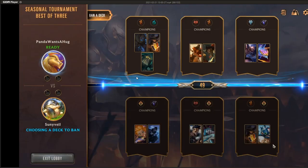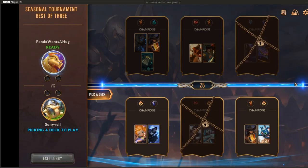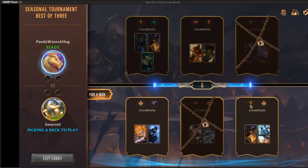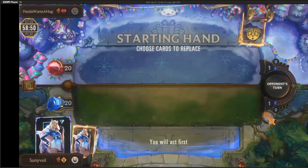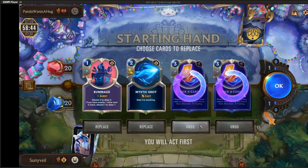I'll try to speed through some parts that are less interesting. I went ahead and banned the Freljord deck, as was my plan. They banned Discard Aggro. Honestly, all three of my decks are pretty similar even though they have different champions. I guess I just felt Aphelios was better tuned. I'm still new to selecting decks. Okay, so this hand with TF Fizz...